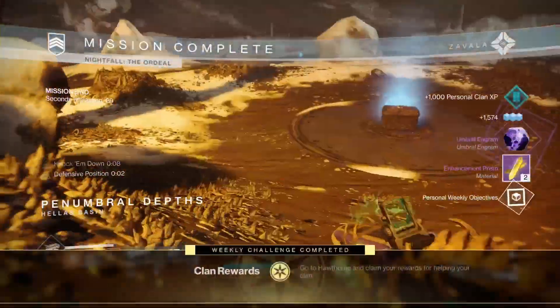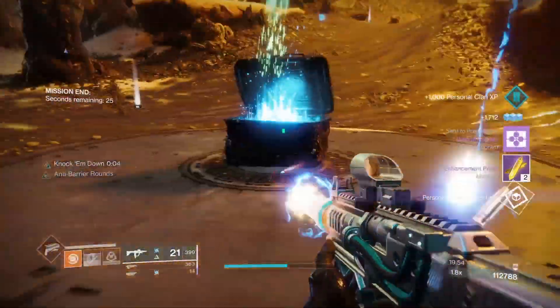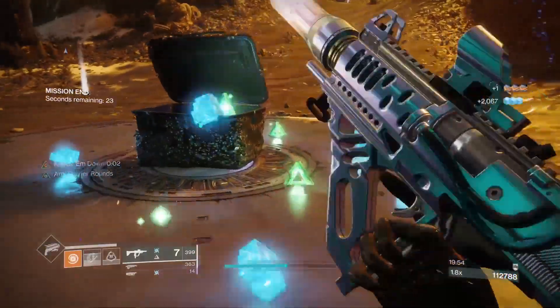Do a ball throw, pop our golden gun straight away, and then finish the boss off. That's a quick, easy way to get your 100k pinnacle reward this week solo. Hope you enjoyed it, thank you.